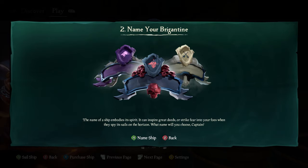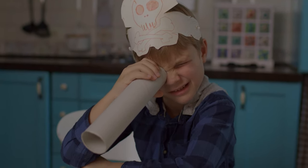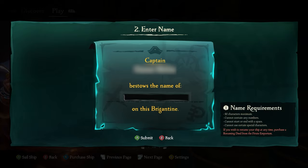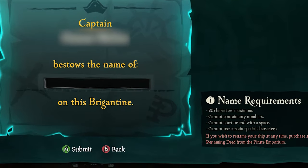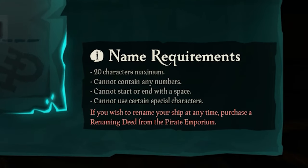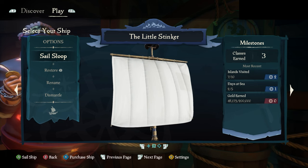Once you know what kind of ship you want, you'll be given the option to name it. Since this is a game meant for families, your name can't be very raunchy. Your name also can't be over 20 characters, and you can't use numbers, periods, or certain special characters. Once you've entered in a name that the game deems acceptable and you've confirmed your purchase, you'll officially be a captain.